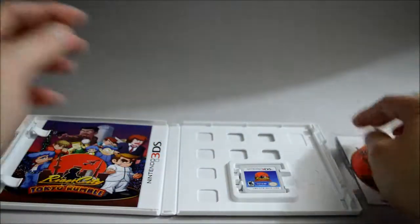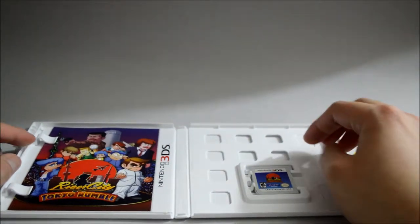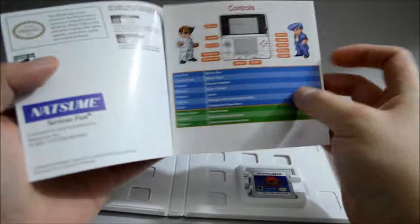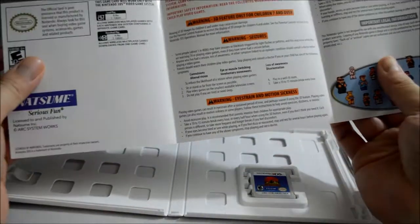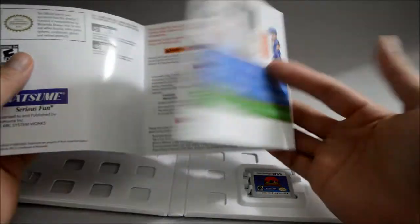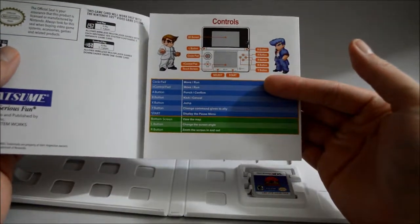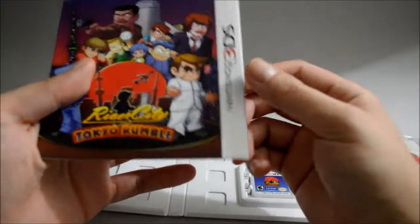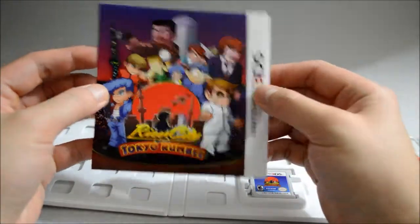Now let's check what the other things inside the box are. We see something like a menu — let's open it. So this is a menu. Not too much stuff — it's just some warning information, some controls, and a limited warranty. So it's not the main information.